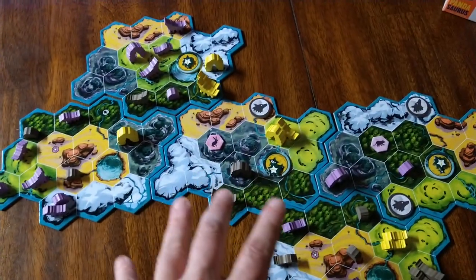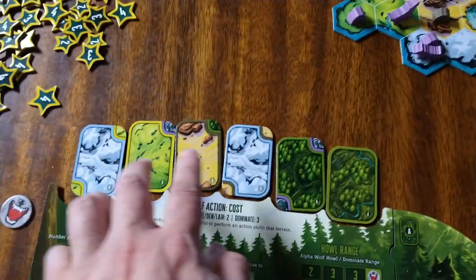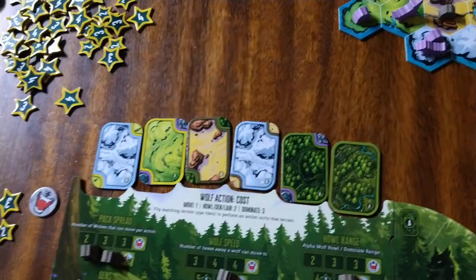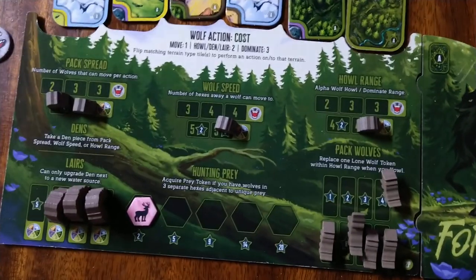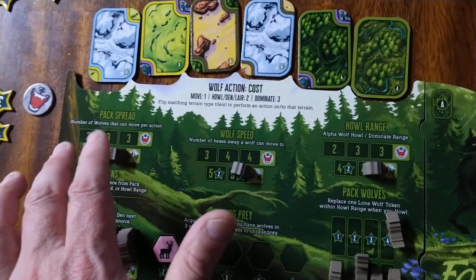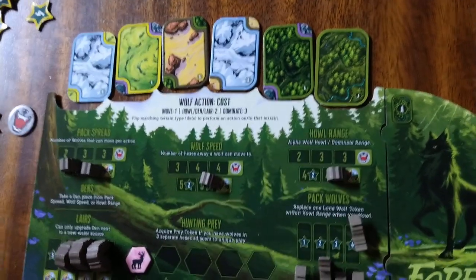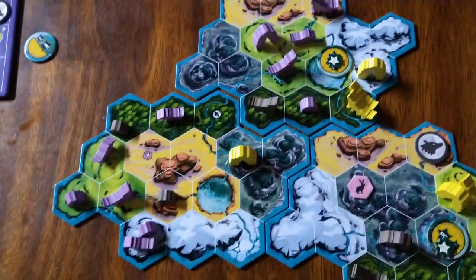You have to go through those choices: are you going to try to get some more wolves on the board? Are you going to try to get those lairs? Are you going to try to dominate? You're going to have to think about the actions and how you're going to get either one, two, or three matching tiles. You also got to think about which things you want to improve on, because your moves — depending on the lairs or wolves you take off — are going to improve how many wolves you can move, how far you can move them, your howl range. And the prey, if you go hunting, that's going to get you end game scoring. So there's a lot of things to think about on your turn.